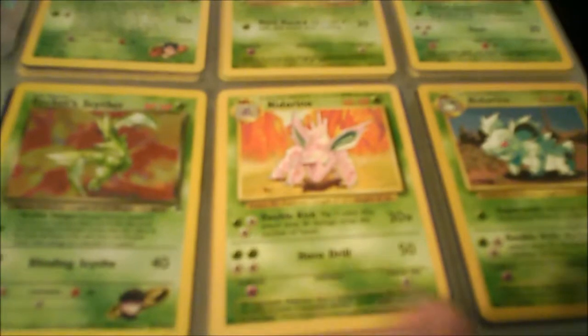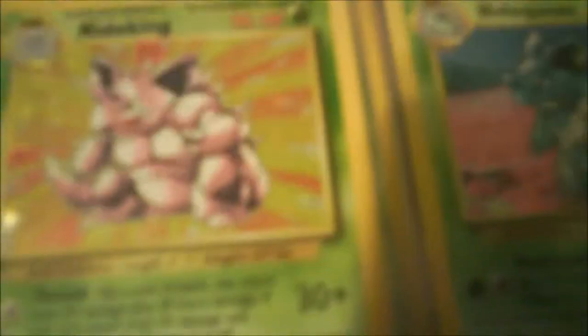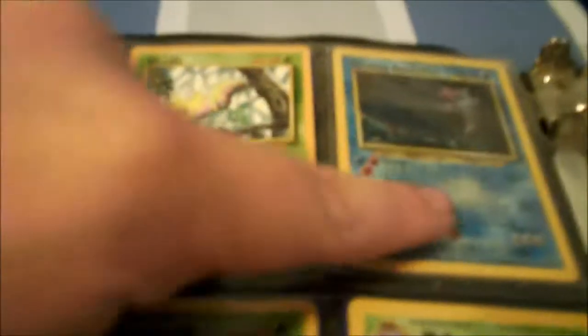Next we have a Nidorino, Nidorina, Erika's Weepinbell. We have a Nidoking and a Nidoqueen — both holographic as well. Next we have a Scyther — I honestly don't remember where I got this one from. Next we have a Weedle. Next we have a Shining Gyarados — this was the original Shining Gyarados that first came out, which is a very cool card.